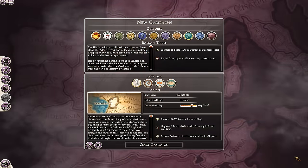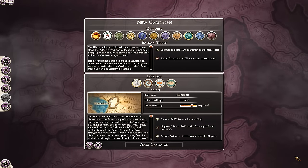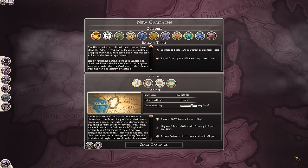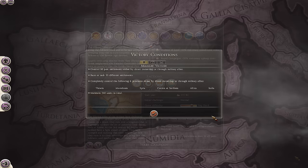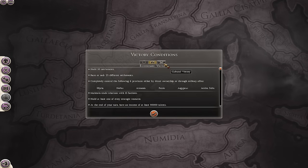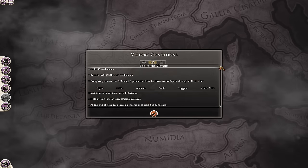The RDA are the most pirate-like faction in the culture pack, with a 200% income bonus from raiding and an extra recruitment slot in all ports, allowing them to muster up navies quickly. They also have a minus 20% wealth penalty from agriculture, so your best strategy is to take to the sea and raid as many places as you can. The victory conditions for the RDA are somewhat unique — it's the first and only faction that requires you to control 50 port settlements to win a military victory, which is a nice break from the regular conditions.